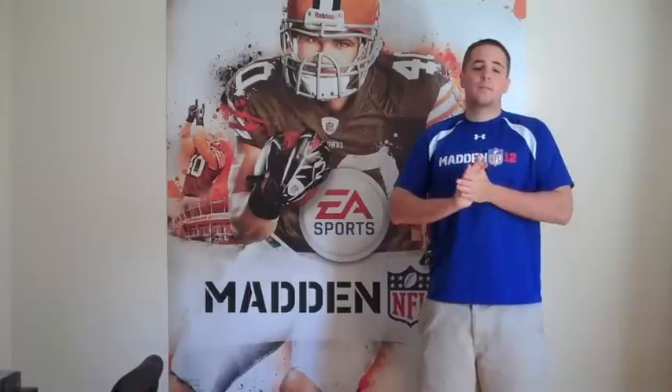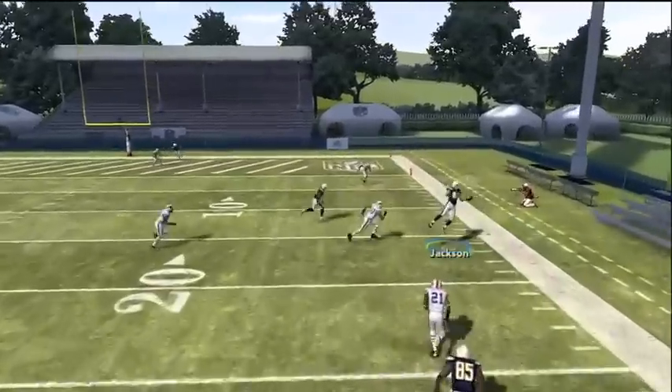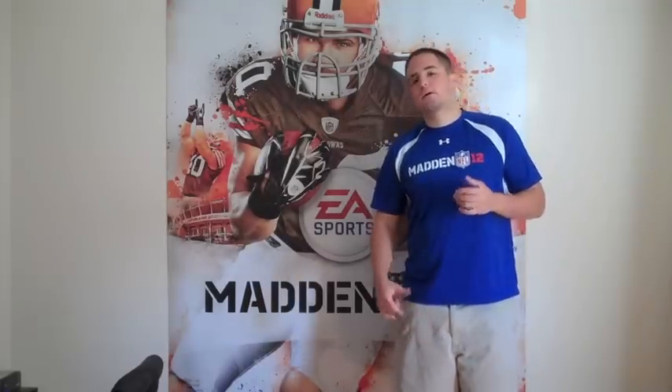The biggest thing about Madden NFL 12 right off the bat that you will notice when you turn on a game and start playing your buddies is the tackling. Tackling's improved — you don't have to run into the guy to tackle anymore. You simply press X and it will do a lunge tackle. So you have to get your timing down before you play your buddy, otherwise you're going to be diving all over the place and looking like an idiot.